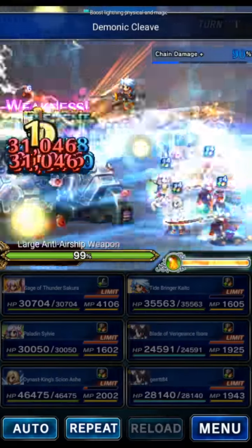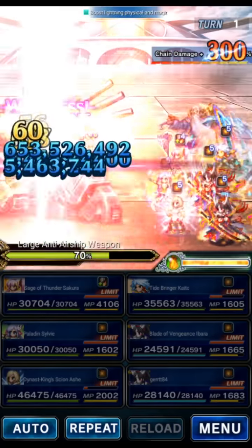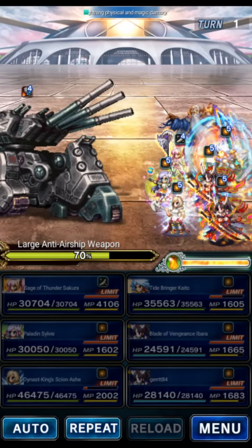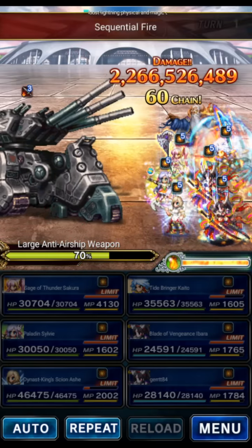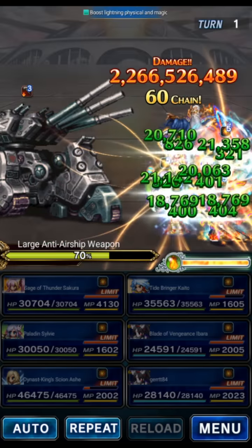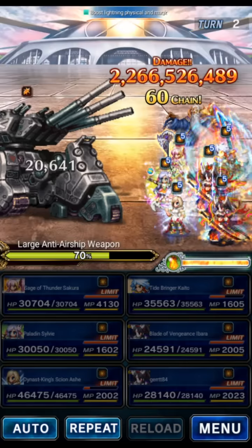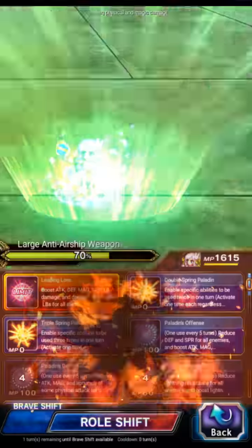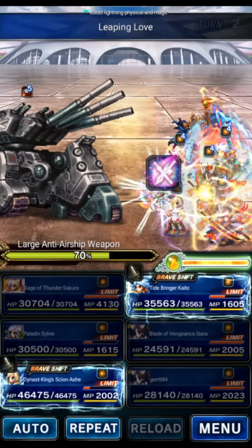Let's go ahead and deal some damage. I might break the chain — yeah, chain during Extreme Nova — but it didn't really matter. This first fight is very simple, not going to be a problem. We mirage all the damage for the most part. Now we're going to use Sakura to put up that imperil field before we go to the next fight.